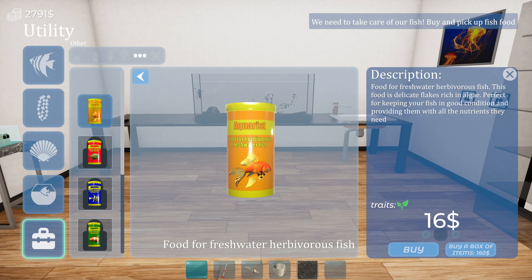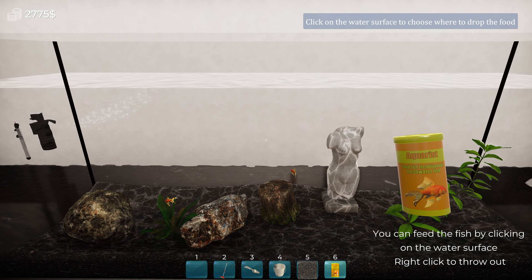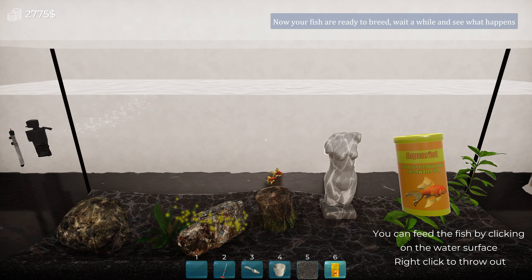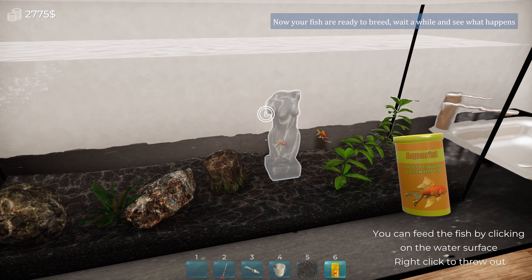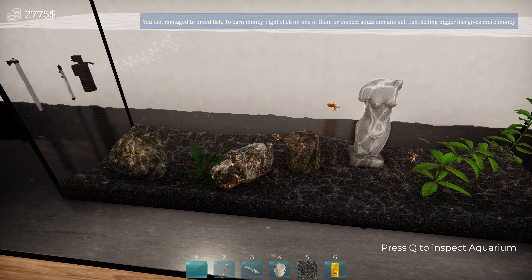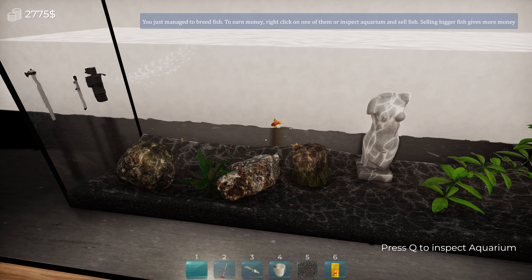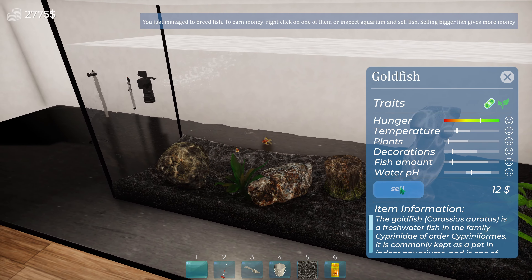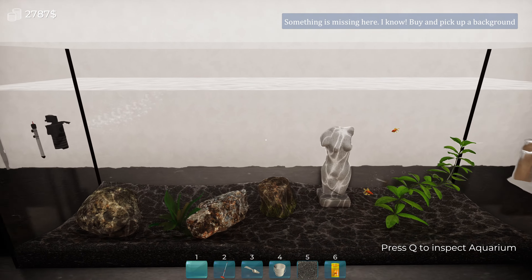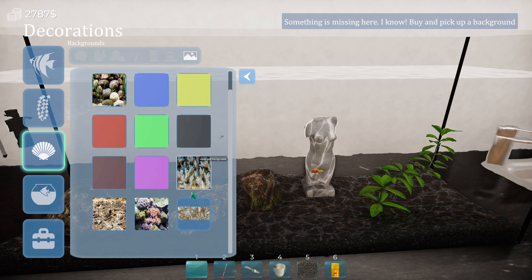We need to take care of our fish. Buy and pick up some fish food. Food for freshwater herbivore fish. Grab this. Here you go, fishies — you can feed the fish by clicking on the water's surface. Boom. How's that? Now your fish are ready to breed. Wait a while and see what happens. Is that enough food for you? Oh yeah, they're happy! You just managed to breed a fish. Oh my god, there's another one. Earn money — right-click one of them or inspect aquarium and sell fish. Selling bigger fish gives more money. Well, I'll sell this one then. Boom — you're gone. Something is missing here I know. Buy and pick up a background. Oh yeah, we need a background. Background — let's make it cool. Make them feel like they're right at home. Boom.